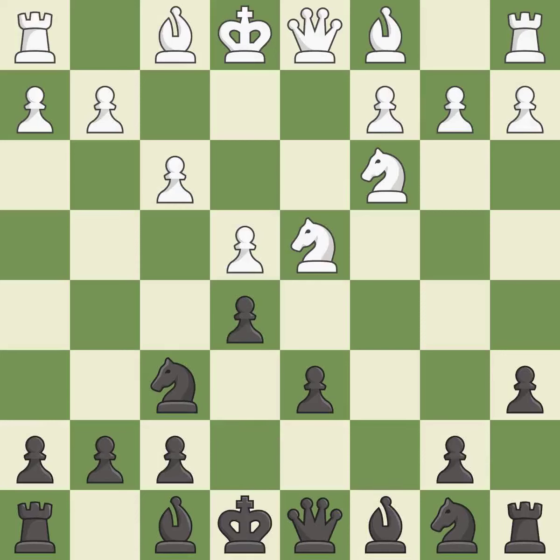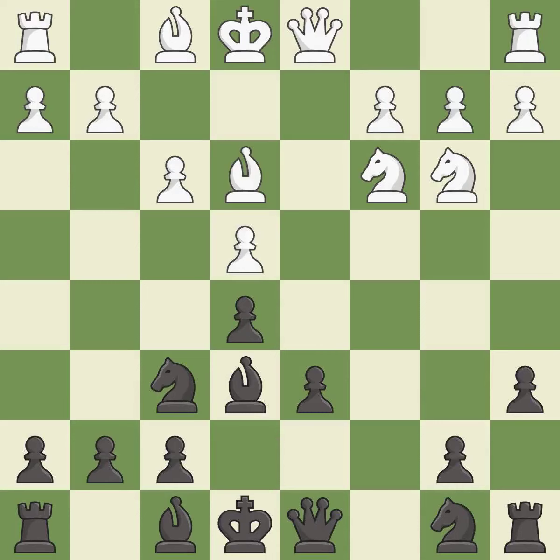The opposing knight is kicked by a pawn and must now move or be captured. This moves the knight to safety. A bishop is developed off its starting square, getting it into the action. B7 develops the bishop toward the center and prepares castling.